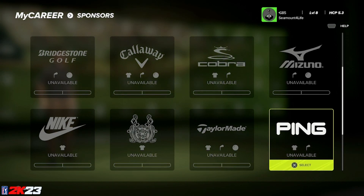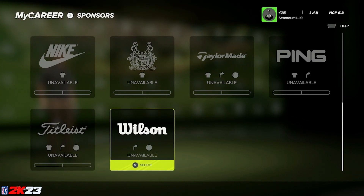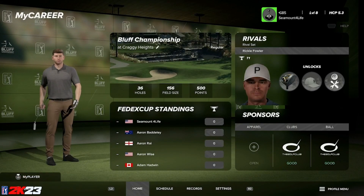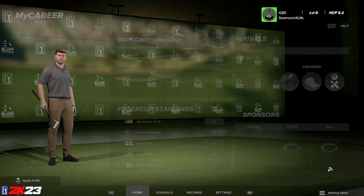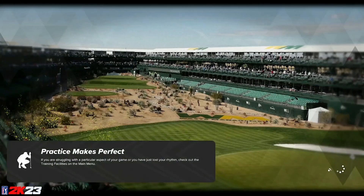Here are some of the different brands they have in the game. Back to the hub — let's dive into the first event. This is the Bluff Championship at Craigie Heights, an Arctic Fury course, so we're in for a visual treat. As a heads up, I'm playing on default master difficulty setting, but I've turned off the distance control meter. I didn't want to play with the power meter on, but everything else is default master settings.